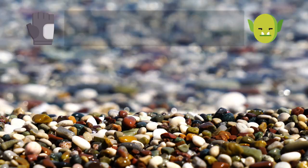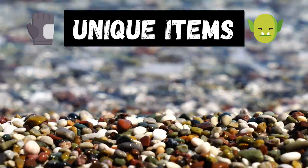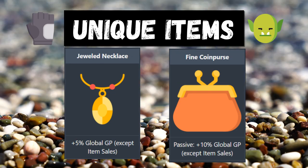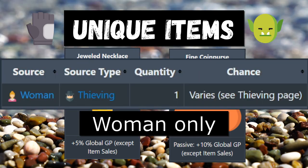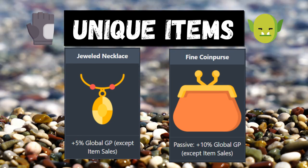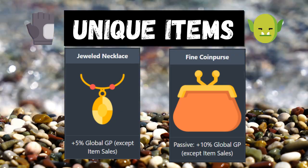We still have a lot to go over outside the thieving skill that will give you thieving bonuses, but right now we're focusing inside the skill. Some of the first items you want to look for are the fine coin purse and the jewel necklace, which you can get from the woman in thieving. The fine coin purse gives plus 10% global GP except from sales, and the jewel necklace gives plus 5% global GP except from sales — a 15% bonus overall. These are pretty much best in slot and you'll want to use them all the way to 99.